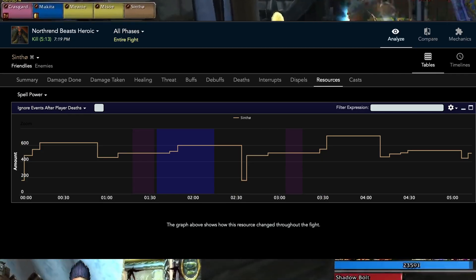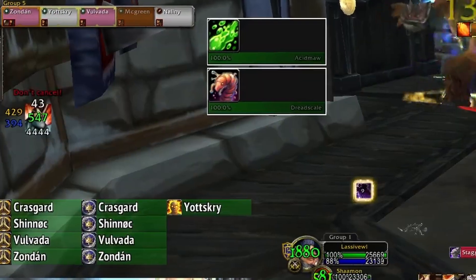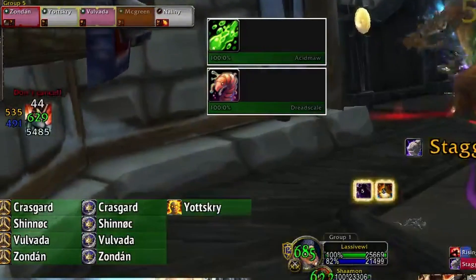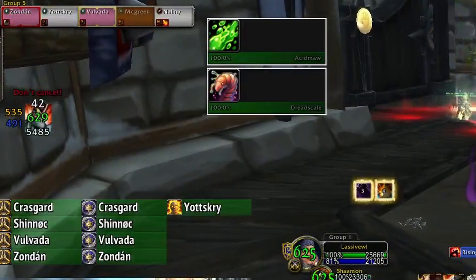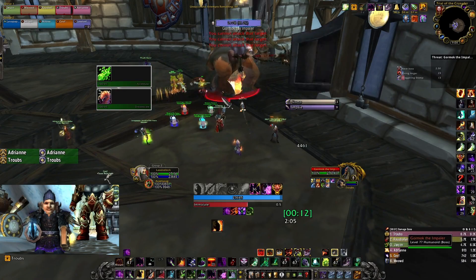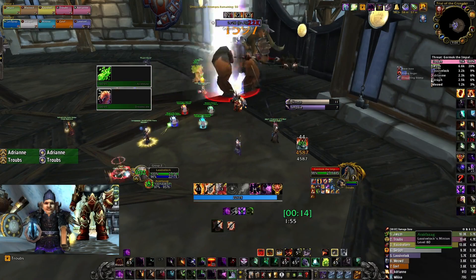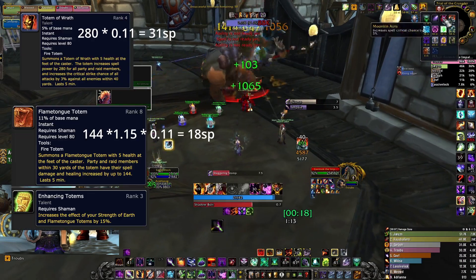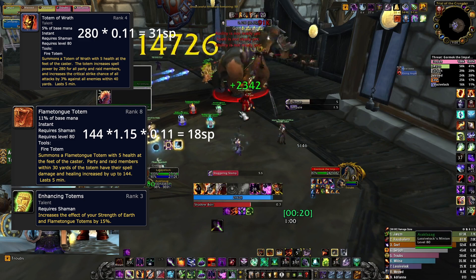Our Demolog in 25-man tested it and did a great job, getting some super nice power-ups for the raid after his initial pact. And the next bonus is that the shaman spell power totem gets snapshotted as well for the first pact — that's another 31 spell power from Totem of Wrath or 18 spell power from the Flametongue Totem after canceling.